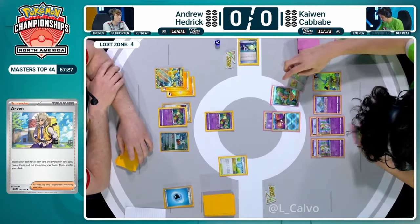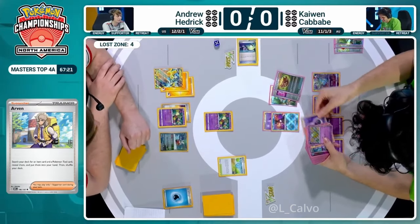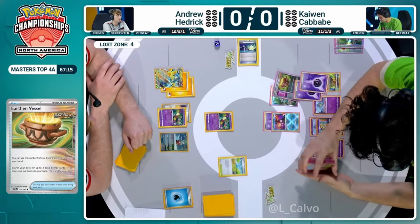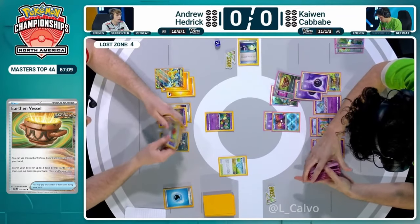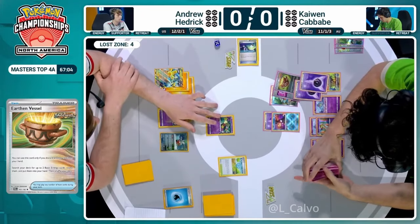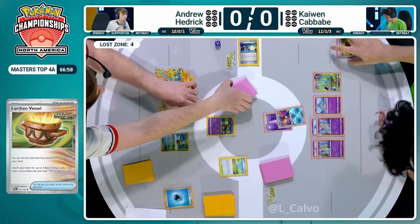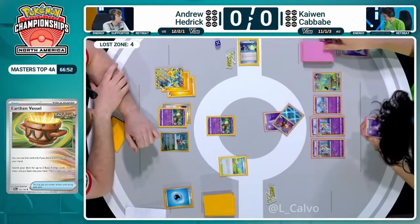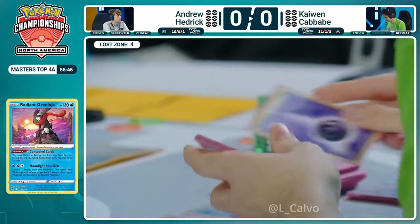Kaiwen is able to find more energies, refine those away and get going. We might see Kaiwen take the first prize card, which is honestly not very usual in these situations. These cards are all falling into place for Kaiwen. That Arvin searching out that Earthen Vessel, and that TM being discarded to the Earthen Vessel to get those energies out of the deck. Those two basic energies are now in hand, but not for long. Concealed Cards is going to discard one of those energies into the hand with refinement after another discard.